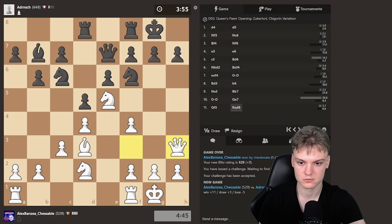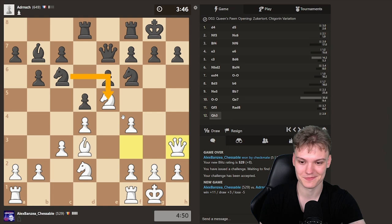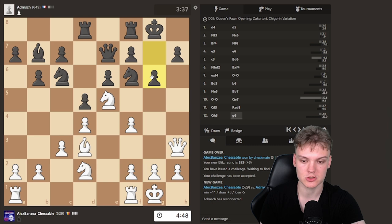Now we're definitely piling up on that h7 square. Taking would be pretty dangerous — maybe he could still get away with it with Ne4, and on f3 there's Ng5, but that feels really shaky. I can go Qg3 and the knight has no squares; h4 is a huge threat in that position. He does go g6, just trying to limit my bishop. I'm gonna go Rae1 — could use the other one as well, but I have a feeling that rook can be useful on f1, so let's use this one.